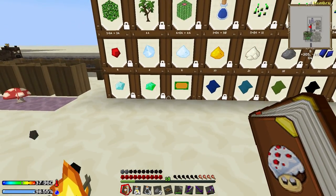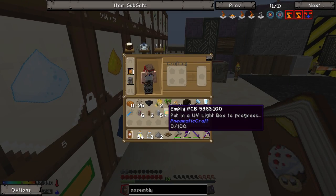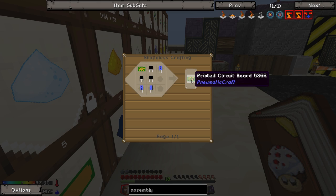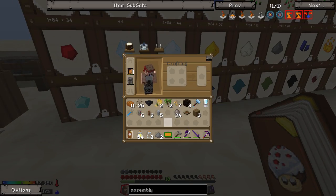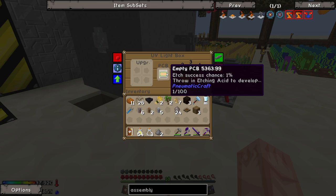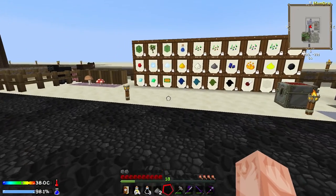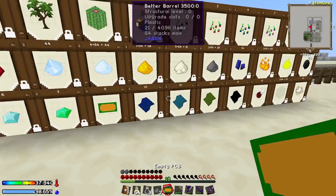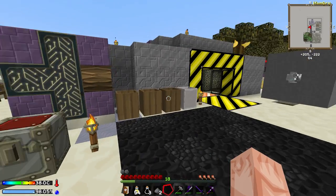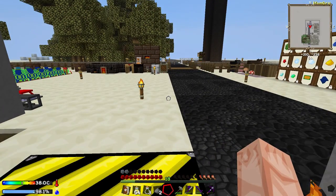Not these ones in particular, but automate the production of taking these ones here and turning them into printed circuit boards. At the moment, this is just an empty PCB. We can't actually use it for anything apart from producing an unassembled PCB to make a printed circuit board. That's a pain, because you've got to put it in this UV light box, wait until it gets to 100 - it's at 1 out of 100 right now and takes forever. Then you've got to drop it in acid, wait 5 more minutes. That takes a lot of time, it's slow and tedious. The reality is we need all of these printed circuit boards in order to get all the machines and do some really cool stuff. So we need to find a way to do this a lot faster and more efficiently.